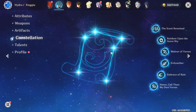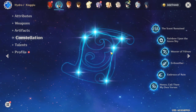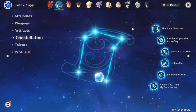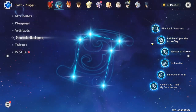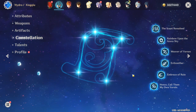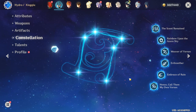We need to talk about Xingqiu's constellations because they're amazing. Xingqiu at C0 is insane — he's still arguably the best four-star even at C0. However, his constellations are very very good, notably C2 and C6, but also C3 and C4. The new event where you get to pick a four-star is coming out soon with 1.3, so you might want to get a constellation on your Xingqiu.